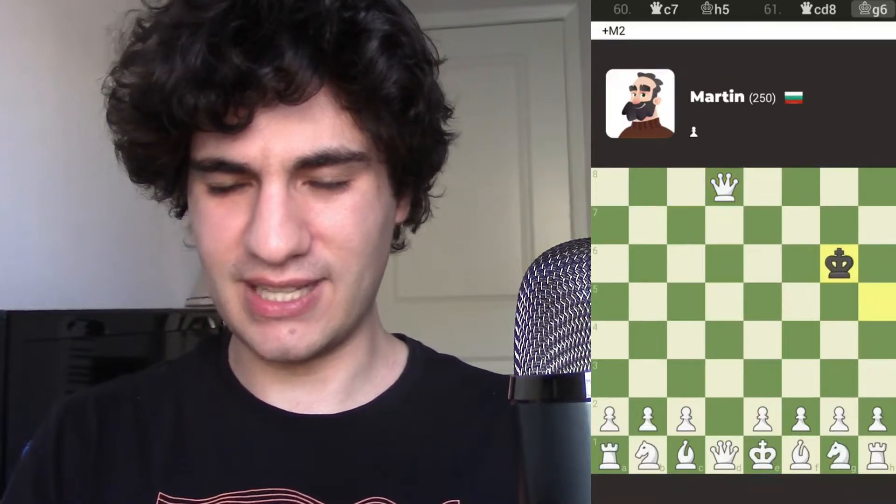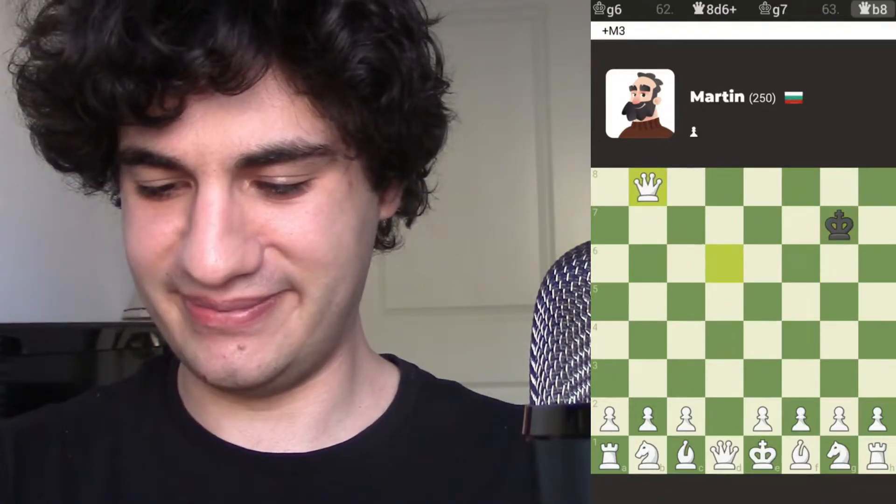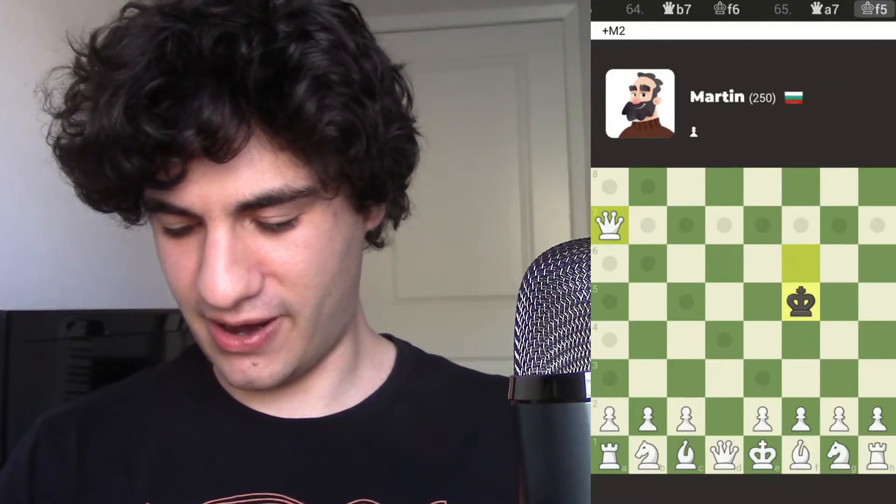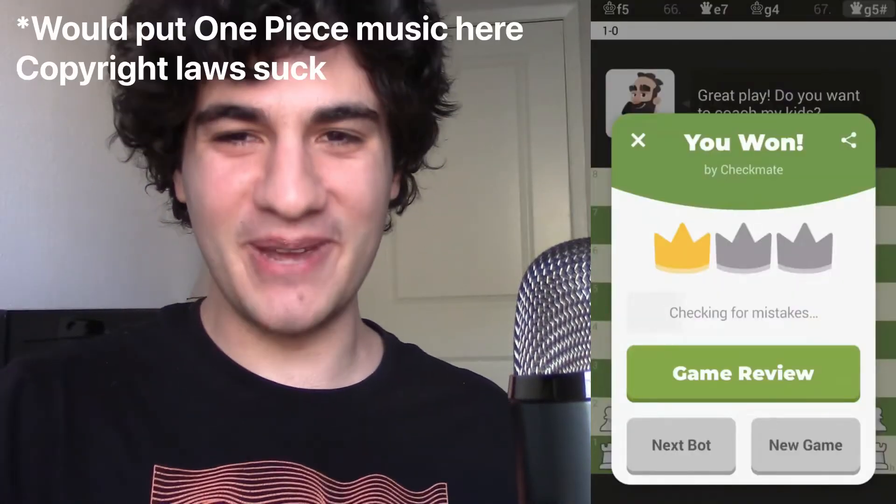h5 — we can checkmate him, but I specifically really want him in g4, because that's a much nicer checkmate. The thing is, I have to avoid repetition here, and it's really hard to do so with somebody like Martin, who just makes the best stupid moves ever. Maybe he'll move down to g4 if I go there. My friends, this is the Martin one-piece checkmate.